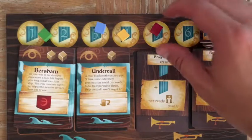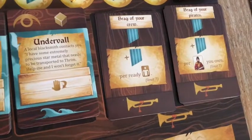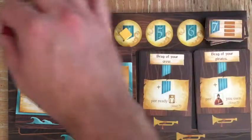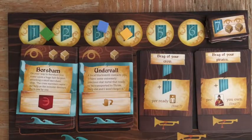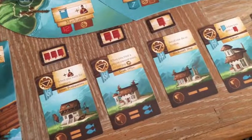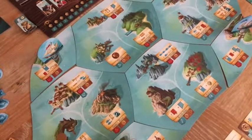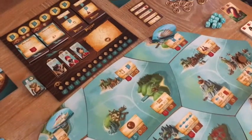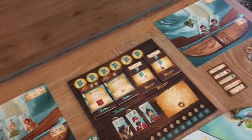Score is measured by how much renown a player has. Players can brag about their accomplishments using reputation cards. Once you hit seven renown on the renown track, you get a special token that adds to your score at the end of the game. Renown can also be gained by purchasing buildings and adding them to your town. These buildings will give you a special ability as you explore the islands. The player that builds a certain number of buildings, depending on player count, triggers the end of the game, and the player with the most renown wins.